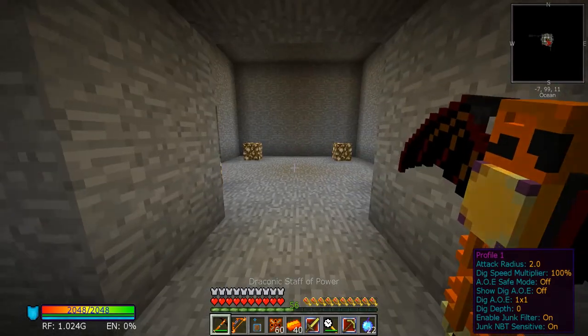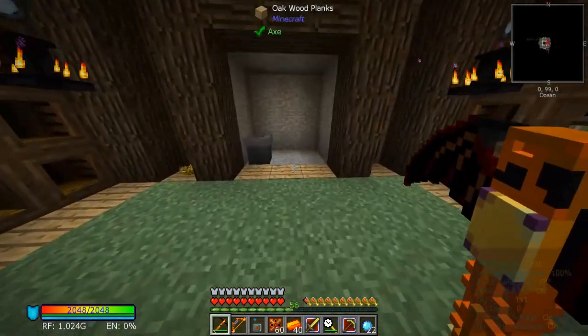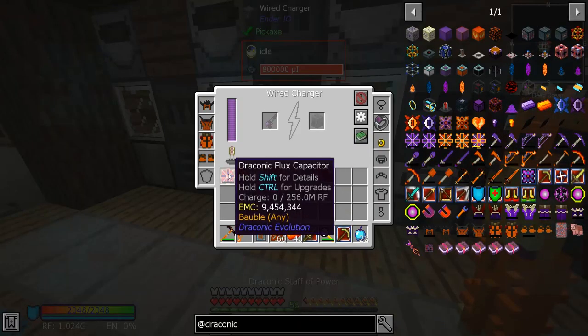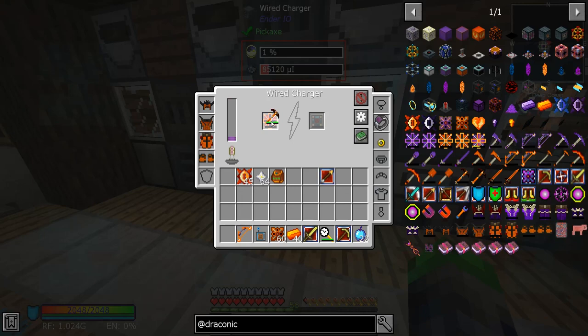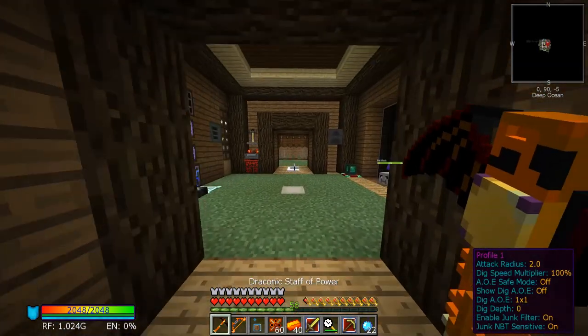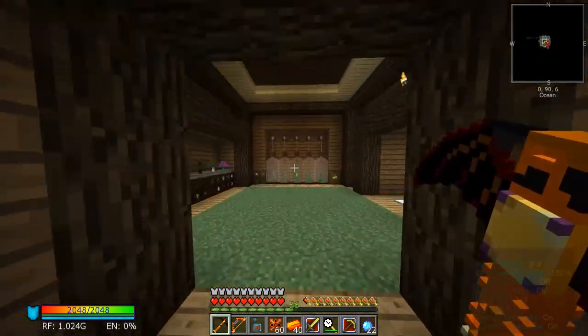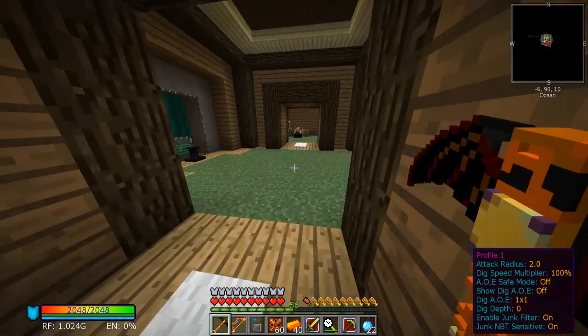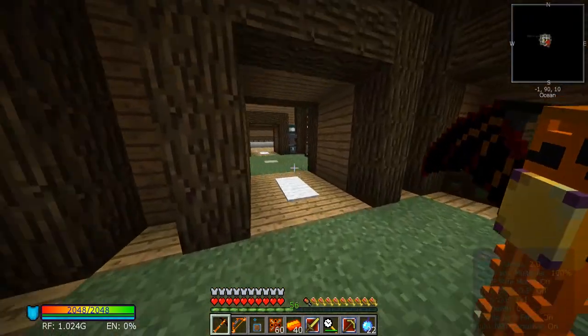Oh, we used up all the power in our capacitor — interesting. Time for you to get some charge. Actually let's do it like this real quick. Alright, so now how much does our bow do? One attack damage — I find that hard to believe. I missed the elevator — crepes.